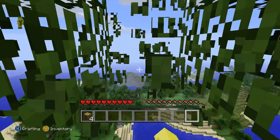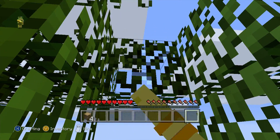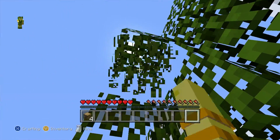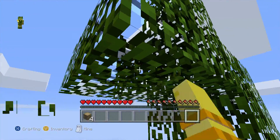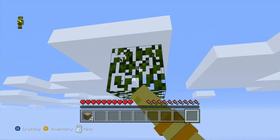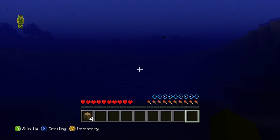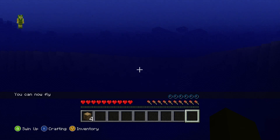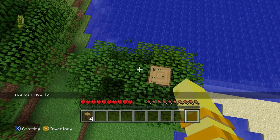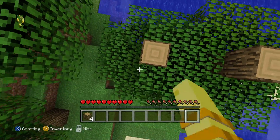Let's see if we can get any saplings. I'm just mining these blocks to see if I can get a sapling. Please give me a sapling. If I don't have a sapling, I may have to plant another tree. I'm gonna have to go get a sapling — I'm just doing this to get a sapling. I cannot actually touch the ground. Since I don't have a sapling, I won't be able to get any more wood, which is kind of critical.